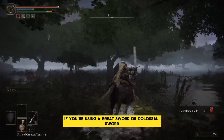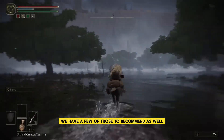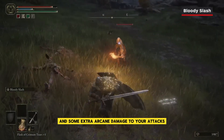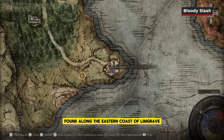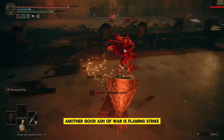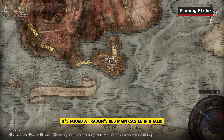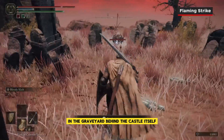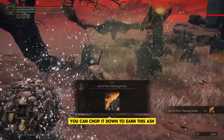If you're using a greatsword or colossal sword that allows for Ashes of War, we have a few to recommend. The first is Bloody Slash, which adds a nasty blood splatter and some extra arcane damage to your attacks — it's dropped by the Knight Commander at Fort Haight, found along the eastern coast of Limgrave. Another good Ash of War is Flaming Strike, which coats your blade in fire. It's found at Radahn's Red Mane Castle in Caelid, carried by the teardrop scarab in the graveyard behind the castle itself further south.